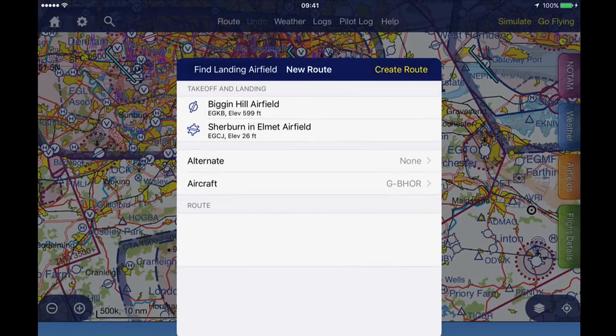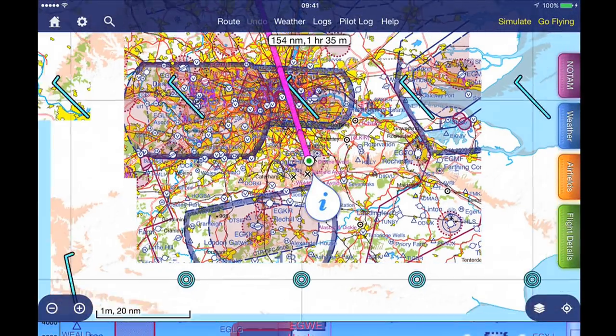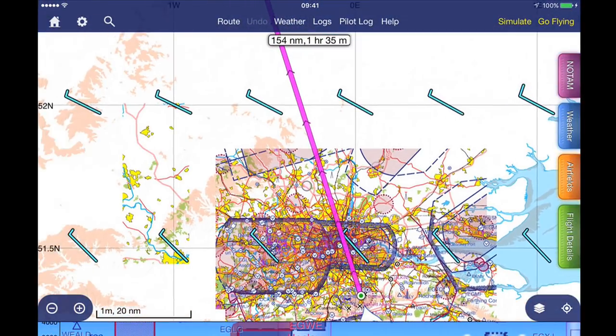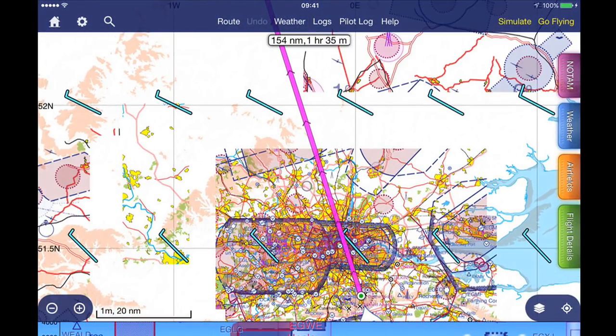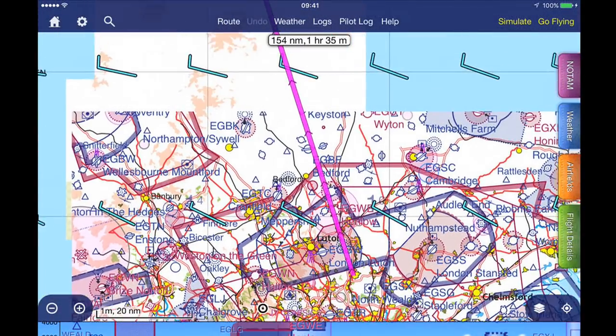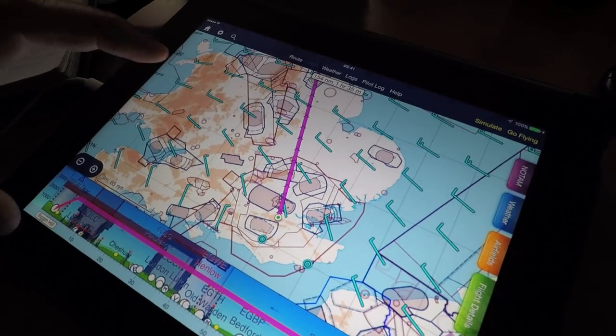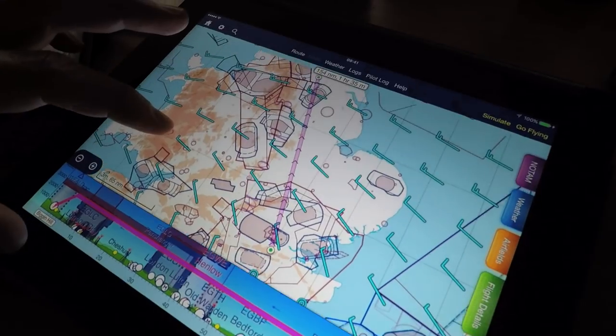This is a flight that I'm hoping to do next week. When we do that, of course all it's going to do is create a straight line that goes all the way from Biggin Hill to Sherburn in Elmert. It'll take me through all the danger areas, the parachute drop zones, the military zones, and the controlled airspace — and of course that's probably a route that I won't be able to fly. So the next thing I do is I start tweaking it.